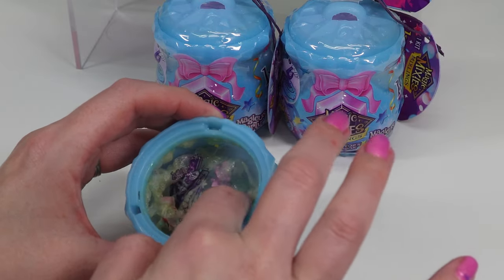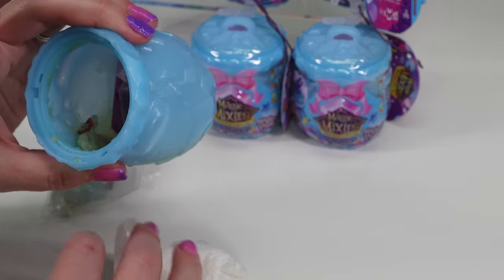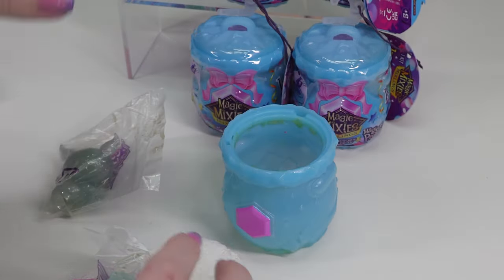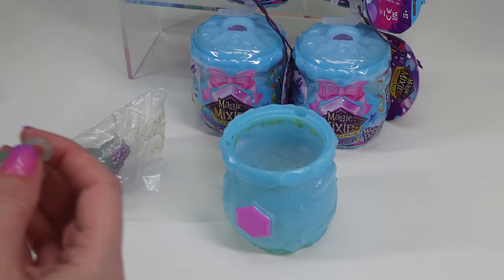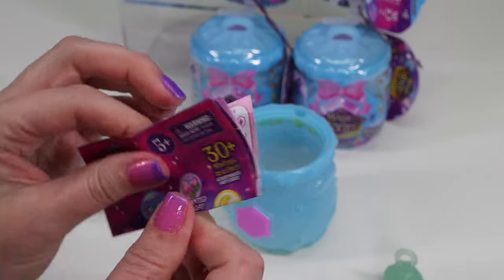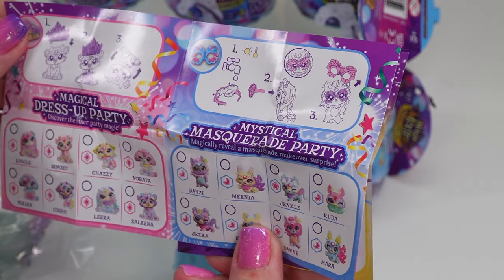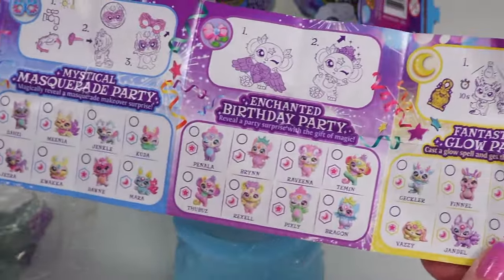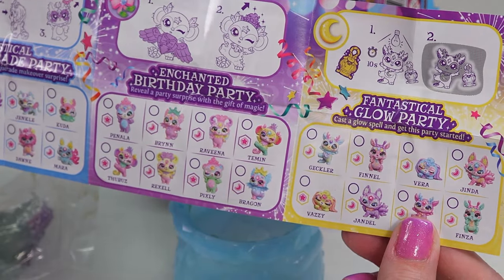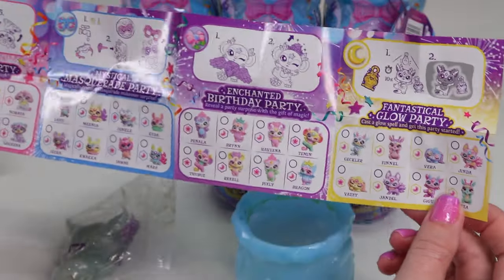What's in here? A yucky sticky mess! I want to get a collection paper before we look at our character. The water inside is so gross. Based on our previous series I'm guessing we have a glow one. Let's see what it says — Magical Dress-Up, Mystical Masquerade Party, Enchanted Birthday Party, and Fantastical Glow Party. I think we got Fantastical Glow Party!